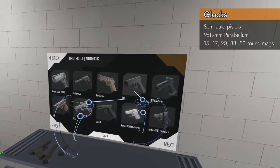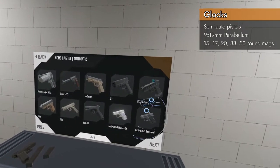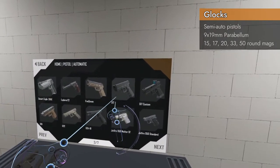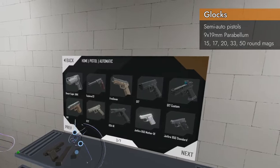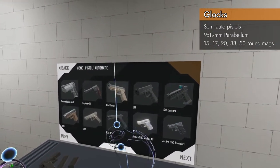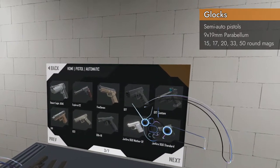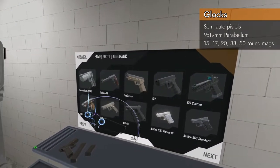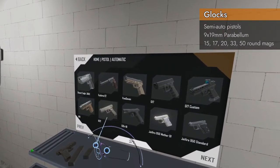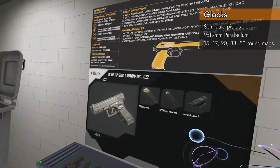In the spawner, under Home Pistol Automatic, we've got the Glock line starting at the letter G: the G17, the G17 Custom, the G19, and the G22. I'm going to limit this video just to the 9x19 millimeter Glocks — the G17, the G17 Custom, and the G19 — but not the G22, which is chambered in .40 Smith & Wesson. I will tackle that in its own video.